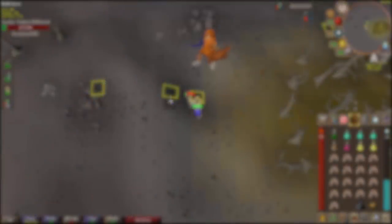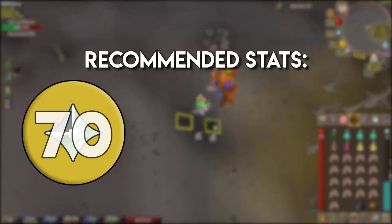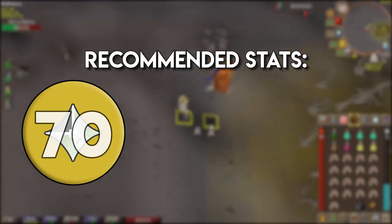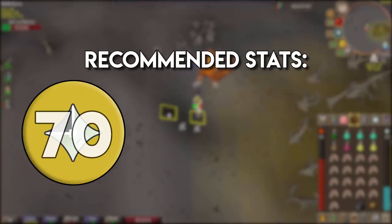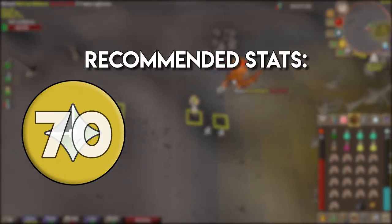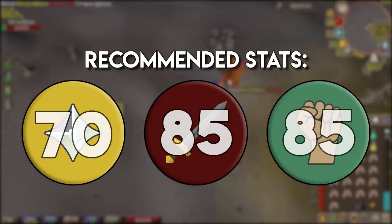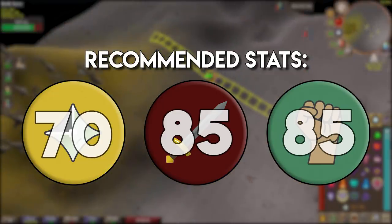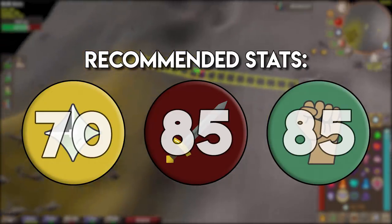For recommended stats: first is level 70 prayer — this lets you use the piety prayer and protect from melee, speeding up kills significantly. Alternate accounts or lower prayer accounts can still do Vetion with just protect from melee, incredible strength, and ultimate reflexes. For attack and strength, I recommend level 85 in both. These kills are long so you want good DPS; lower than 85 and your kills will drag on, leaving you at risk longer.